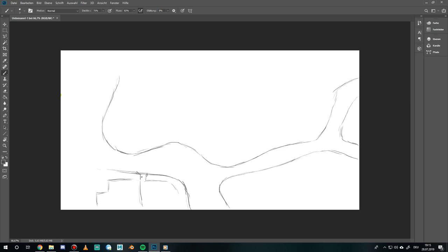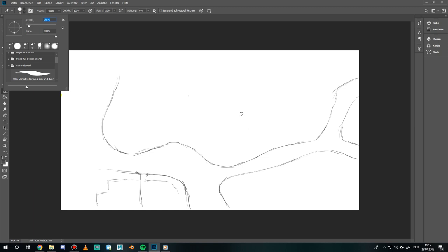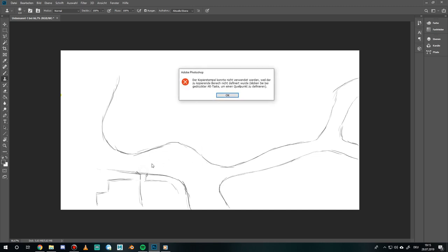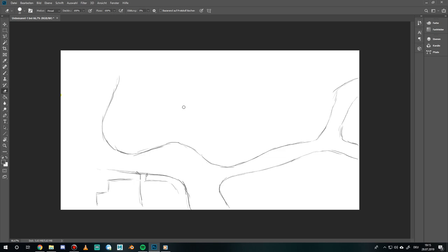I need to change the size of the eraser — this is way too big. I'll bring it down to about 20. Now I need to go back to my normal pen. My pen is a little bit broken, so I'll just use the deleting tool. It's a very old Bamboo painting pad from Wacom, very old. I think it's even a bit broken — I needed to fix it with some tape ahead of this recording. I'm really looking into getting a new one.